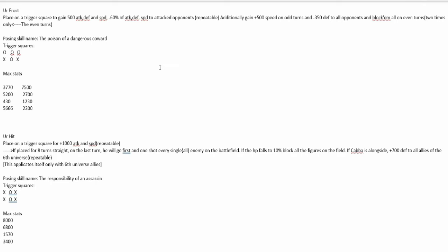The first figure is a UR Frost. Opposing skill: the poison of a dangerous coward. Place on a trigger square to gain 500 attack, defense, and speed. Minus 60% of attack, defense, speed to attacked opponents — repeatable. Additionally gain 500 speed on odd turns and minus 350 to all opponents, and block them all on even turns, two times only.